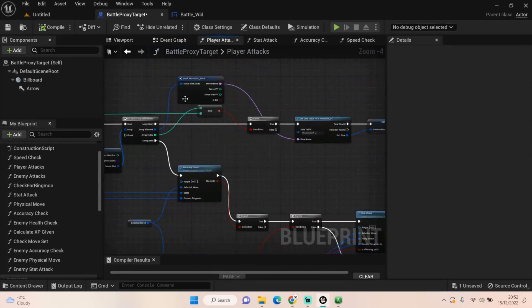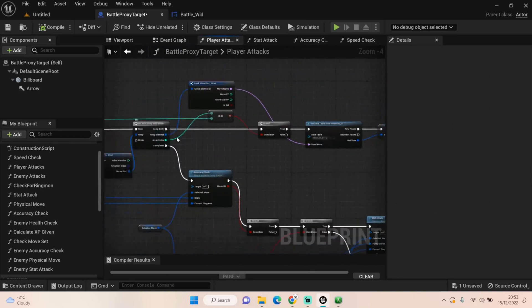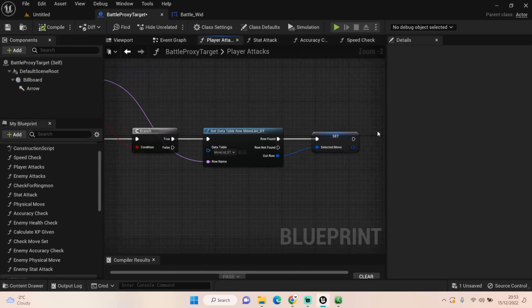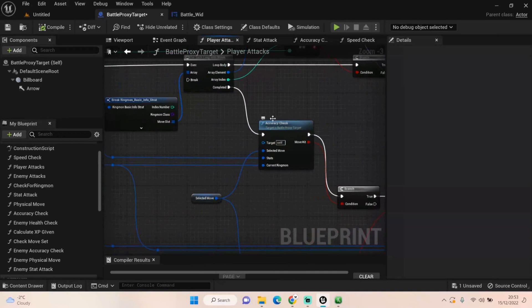Once we've gotten the move we want from our move slot, we break off from this array element, get the Break Move Slot structure, and call that data table row — which is the Move List data table we created. We search that move name via row name and then promote it to a variable which I call Selected Move, just for ease of use.